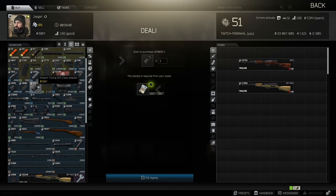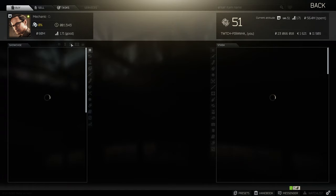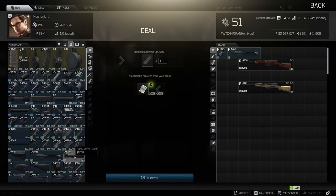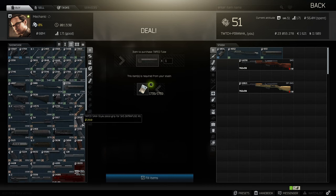Then we need to head over to Mechanic, go to tier 2, and get ourselves the Tapco Intrafuse stock as well as the Tapco buffer tube and the Tapco SAW style pistol grip for the SKS.